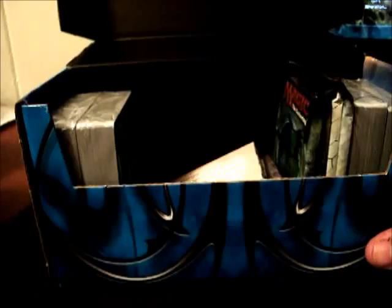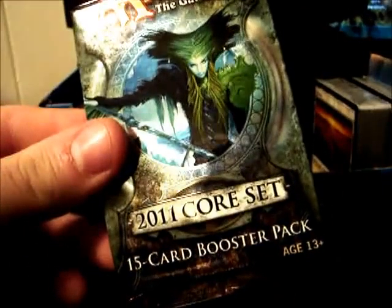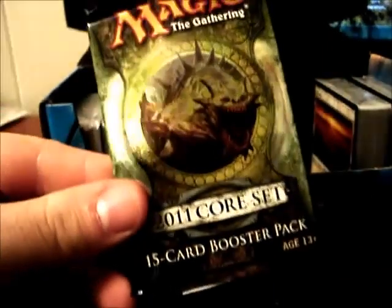First thing we have to get rid of is the big cardboard filler piece. Here are the game guides and rules book. Then the booster packs — four of them: two 2011 Core Set packs, one Scars of Mirrodin, and one Mirrodin Besieged. We'll take a look at those after.